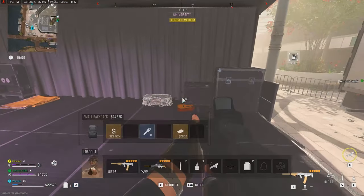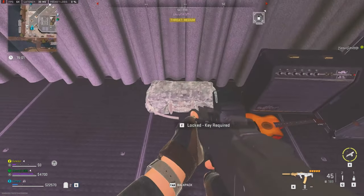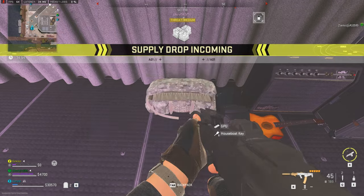The next one is in the northwest area of the university, right next to where the buy station usually is. Hop onto the stage and you get yourself that GPU and, frankly, a useless house key — but that's only good for one thing, and that's getting the bike park ready.